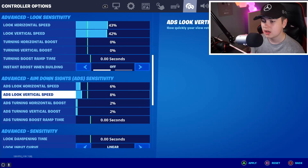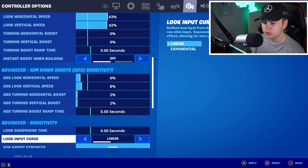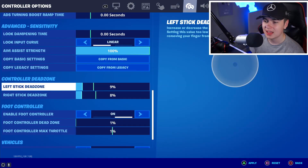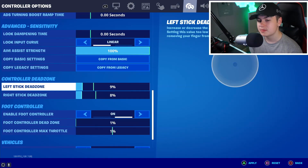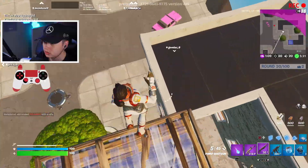Everything off on the look sensitivity apart from the 43 and 42. Aim down sights sensitivity 1.6. Horizontal speed 6%, vertical speed 8%, horizontal boost 2%, and vertical boost 2%. He uses linear — not exponential — so you need to put that on linear. Aim assist strength at 100%, left stick zone at 9%, right stick zone at 8%. Enable for controllers on, and stars off at 1%.